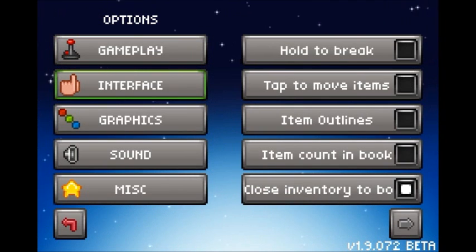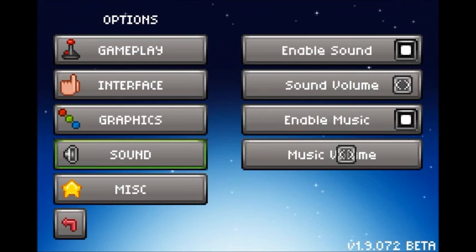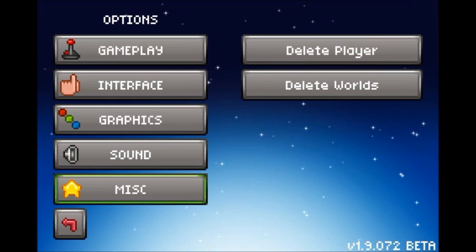We have interface — all these are the same, and I'm not really sure what the last one is, maybe 'close inventory to book.' We have graphics, which actually has a lower graphics option, which is surprising. I'm assuming it just removes smooth lighting and lowers texture quality. I'm on a third-generation iPod and I'm not having any problems. I do crash here and there, but it's a beta so that'll happen. In miscellaneous, you can delete your player or delete all worlds — not single ones, just all worlds.